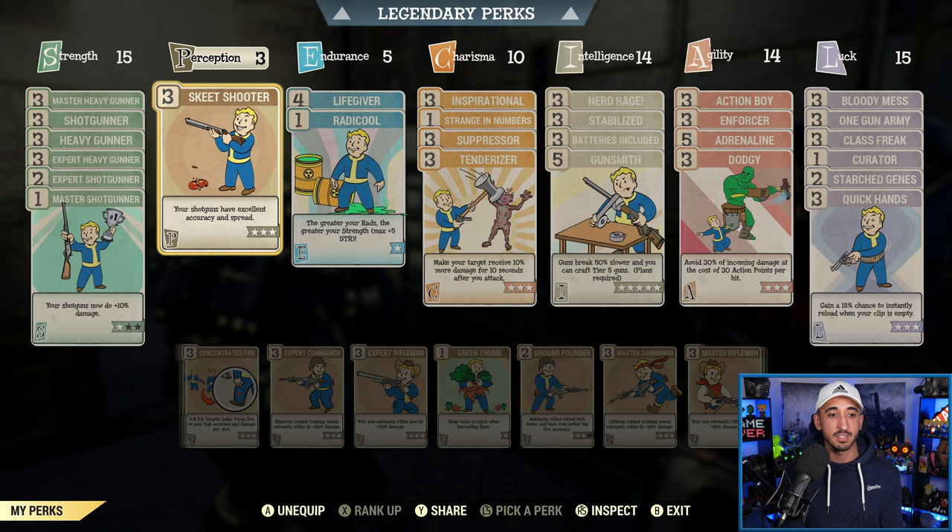When it comes to Perception, you want to have Skeet Shooter. This is a perk card for shotguns — it means your shotguns, and therefore the Pepper Shaker, will have excellent accuracy and spread. That's the only really necessary perk card in Perception, so definitely have Skeet Shooter.